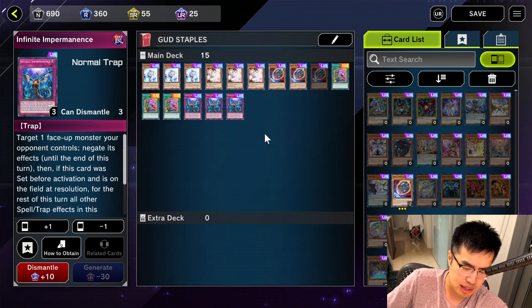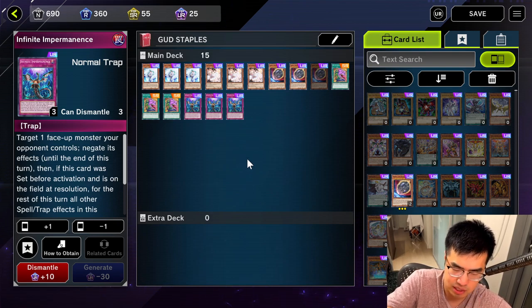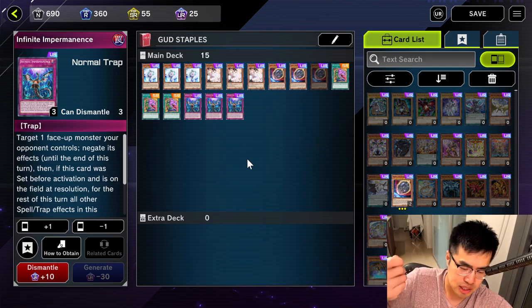Another thing is Infinite Impermanence. Same as Effect Veiler — it targets a monster your opponent controls and negates its effects until end of turn. But when you have no cards on your field, you can activate it from your hand. So you can even draw it for your turn and still activate it to bait out negation on your turn when you have no monsters, which is really good.